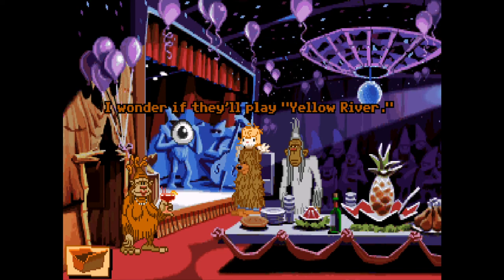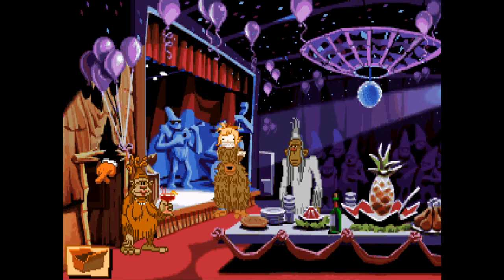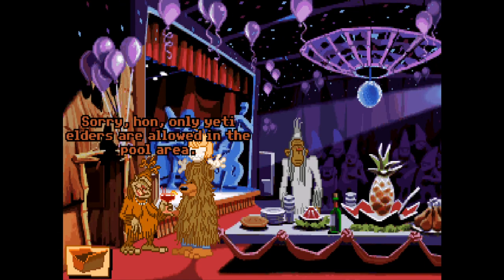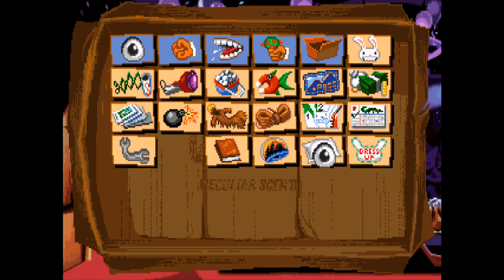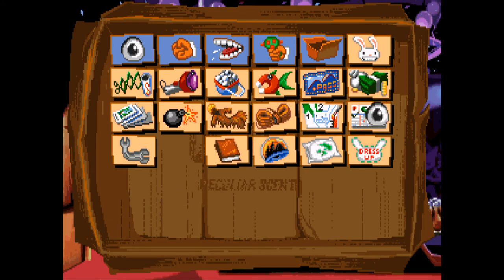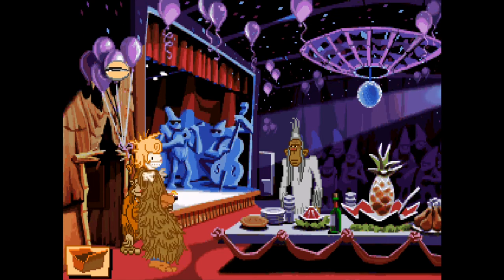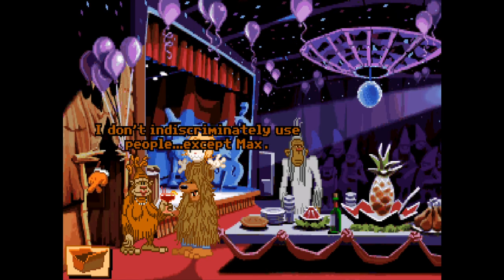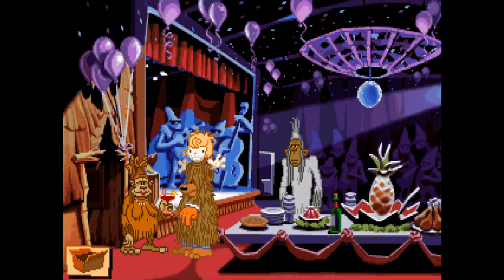We wonder if they'll play Yellow River. We can't talk to the band while they're jamming. Can we go through here? 'Stop — sorry hon, only yeti elders are allowed in the pool area.' How do we become a yeti elder? We try using items together but can't. The guard doesn't seem to know what makes a yeti elder either. We try using Max on the guard — 'only yeti elders are allowed in the pool area.' So how do we become a yeti elder? That's the new puzzle.